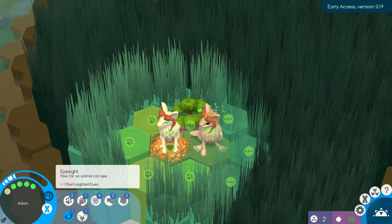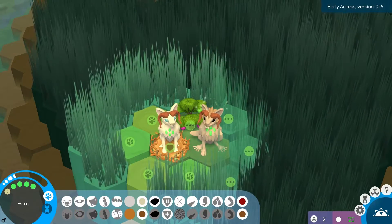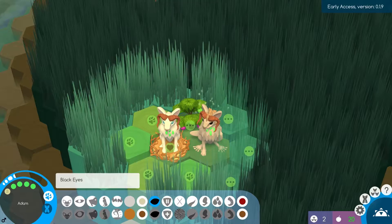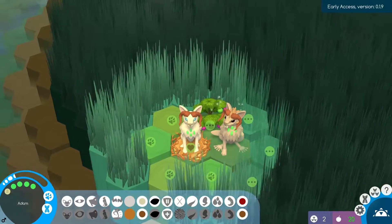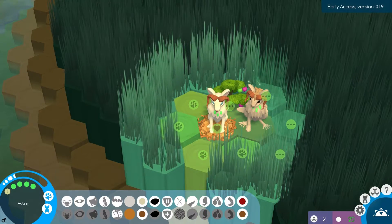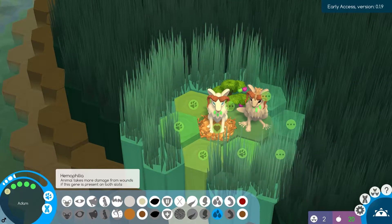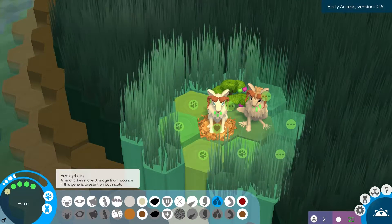Normal eyesight, hearing, swimming. If we look here, we have nearsighted — one eyesight — normalize is two. You have a lot of qualities we don't really want, but okay. We have the big body, the no paw, and the runner leg, same as before. This is pretty similar except for the short sightedness. You have F and G immunity, which is new. You have the swimmer tail, webbed hind legs, and the hyperphilia — this gene will take more damage from wounds when present in both slots. Normal hemophilia. And we have ram horns.